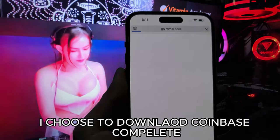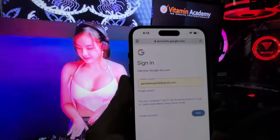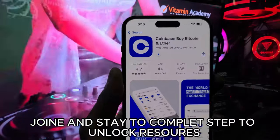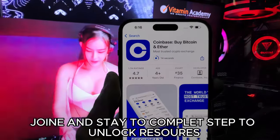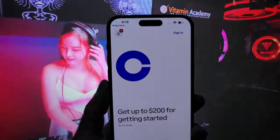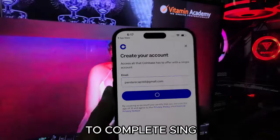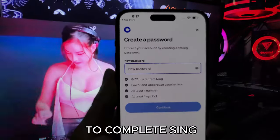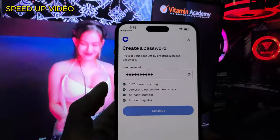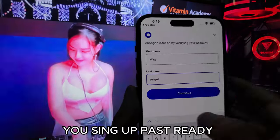I choose to download Coinbase and complete the sign-up to complete Step 2 and unlock resources. Open the app and sign up. The app will guide you to complete the sign-up. Your sign-up is now complete.